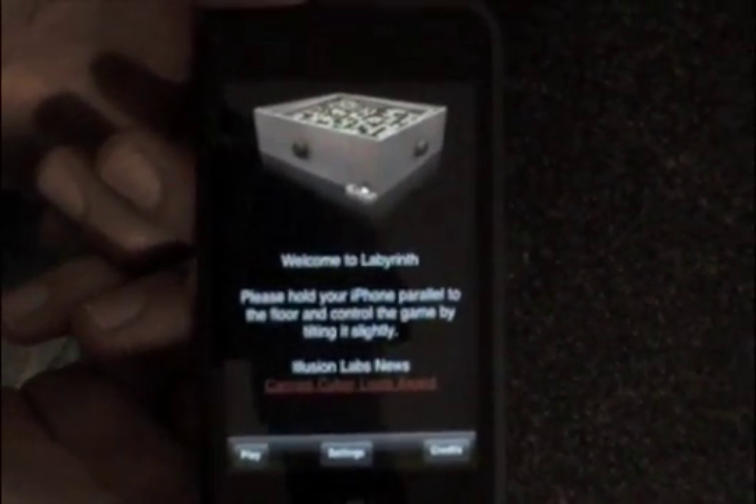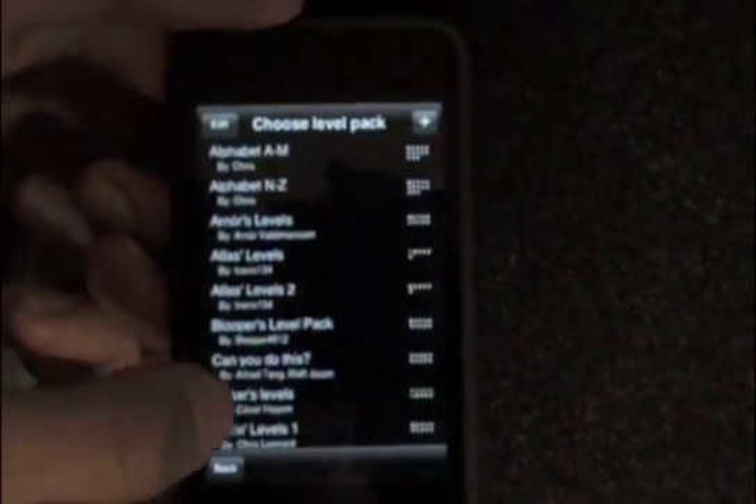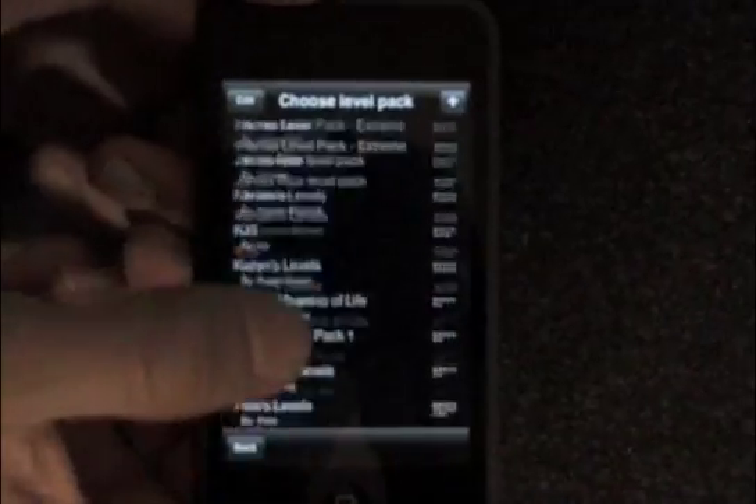Hi, I'm Karl Ludberg at Illusion Labs and I want to show you a little bit about Labyrinth and the new features we recently added as a free update. This is the Choose Level Pack view. Here you can browse through all the levels you can play, and at present there are over 500 levels, all created by the community.